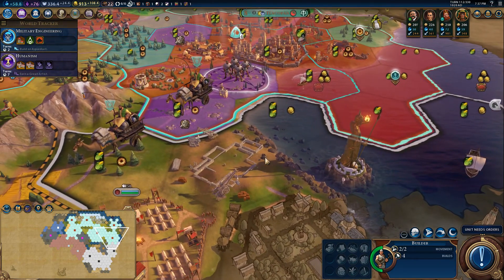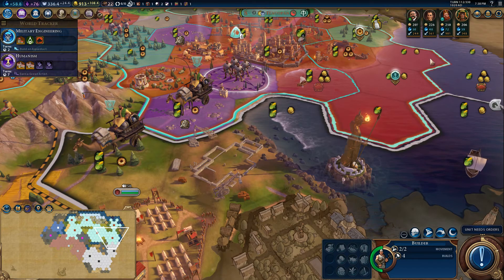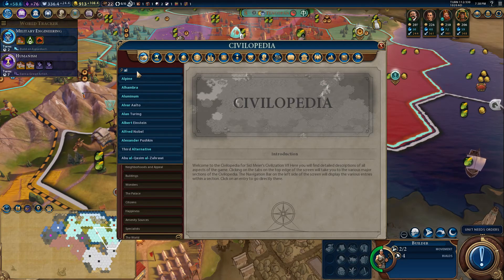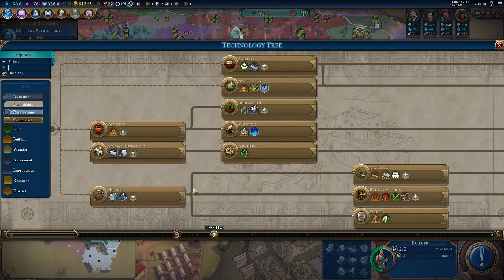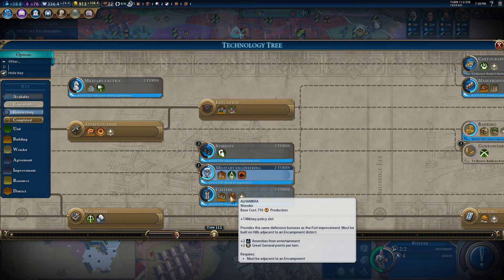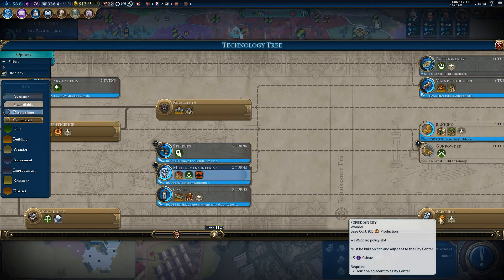I just noticed somebody is trying to sneak in the little Alhambra. Let's remind ourselves what that does — it's the free military policy slot. That would have been nice; I do love the free slot ones. But we'd have to spend three turns getting to Castles. No worries, we're just going to work on Forbidden City and get a free wildcard policy slot — so much more useful.